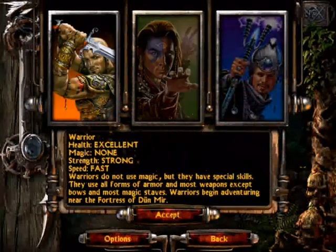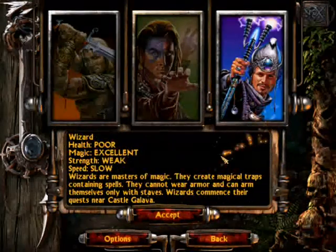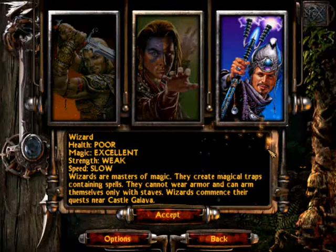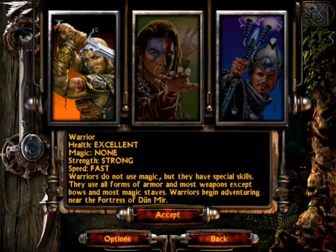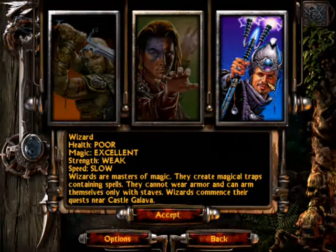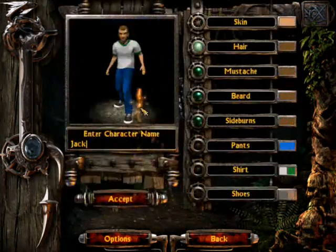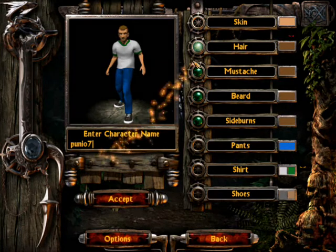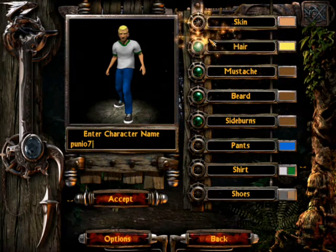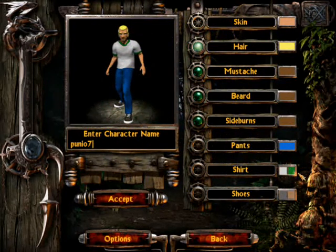So when we start the game we get three classes to choose from: Warrior, Conjurer, and Wizard. There are two let's plays with Warrior and Wizard, so I'm gonna play as Conjurer. Wizard got some awesome weapons and armor, Wizard got some awesome spells, and Conjurer got both. Yes, Conjurer is the best class in the game. End of topic.